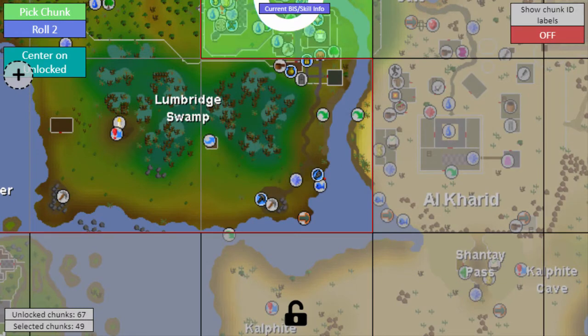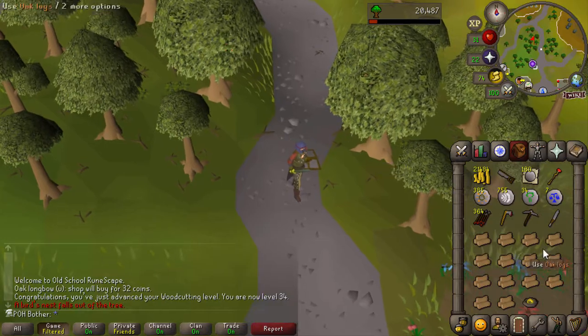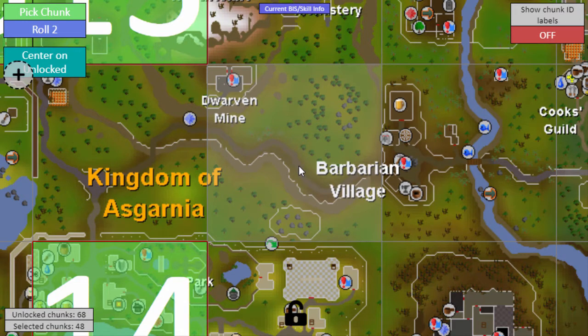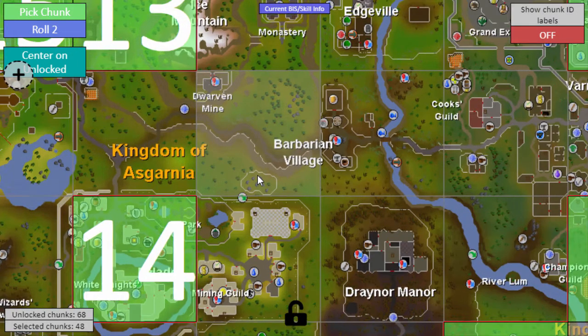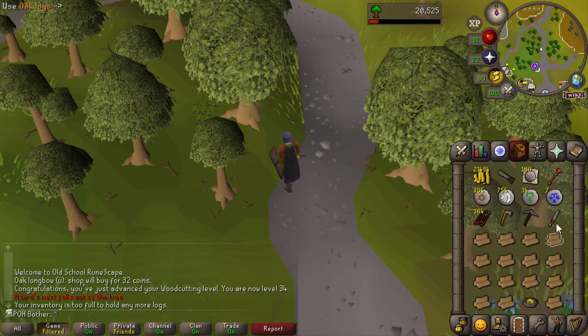The first chunk is Lumbridge — I can't get over to Al Kharid from here, but that does mean I can actually do Lost City, which would be pretty big. I can do everything just from the Swamp and Entrana now. The Gold Ring might be useful too. That doesn't really unlock any neighboring chunks, but it's still a nice way to start. The next chunk is potentially more interesting — getting access to the Dwarven Mine from the top entrance, and I can now get to the Monastery. I could get to Black Knight Fortress now, but I need to start the quest. I'll need to think about what these chunks actually do for me, but they're definitely nice unlocks. For the time being, I'll probably continue with Fletching, working towards Willow Logs — I'd also like to get Firemaking up so I can burn Willows.